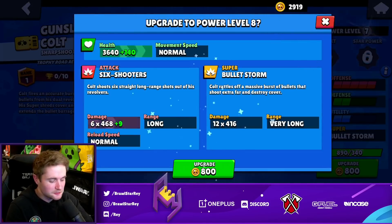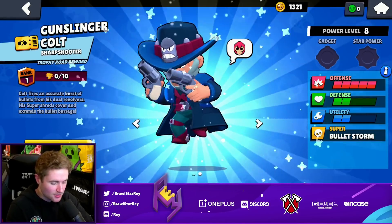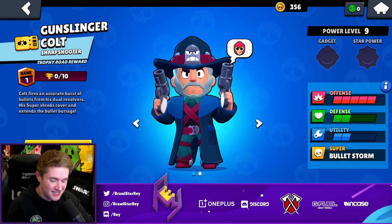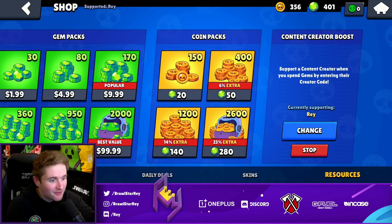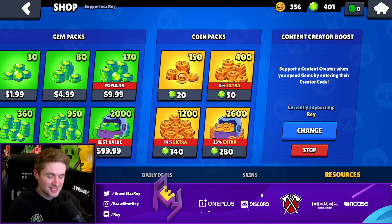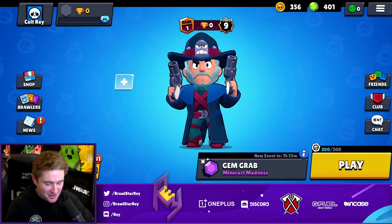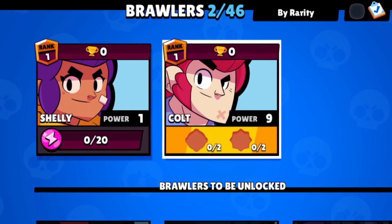Now all we have left to do is wait for the star powers and gadgets. Star powers are going to be 4,000 total and the gadgets 1,000 each — so 2,000 — meaning 6,000 total gold. I'm going to save the gems and coin pack purchases for when that day comes around. But as of right now, we are all set and ready to go with this bad boy. How epic does that look? So beautiful.